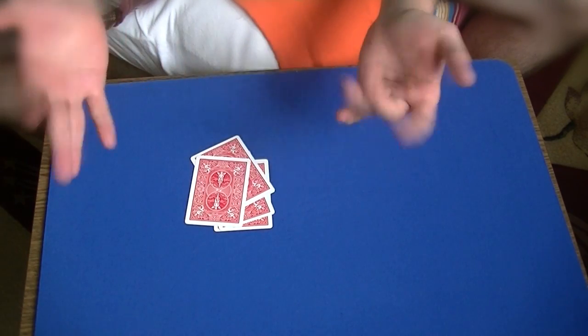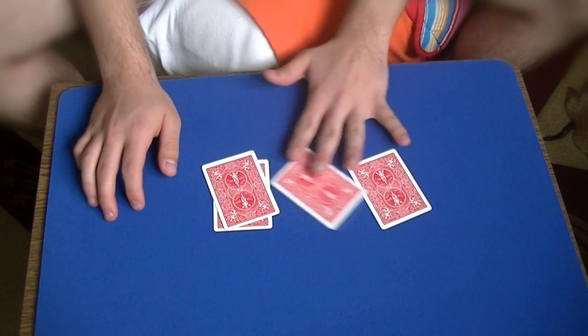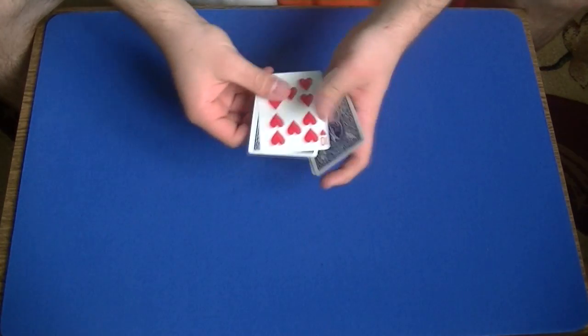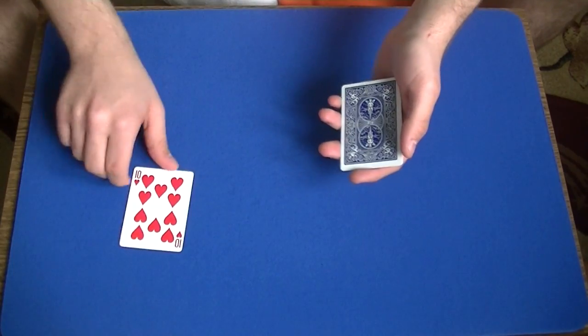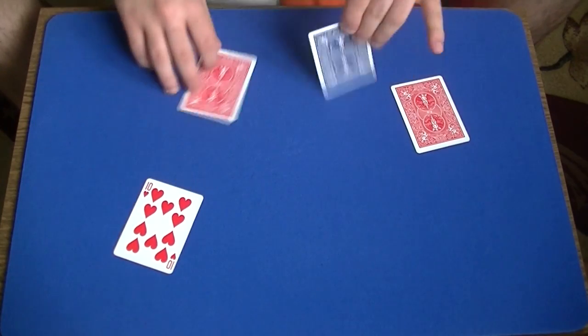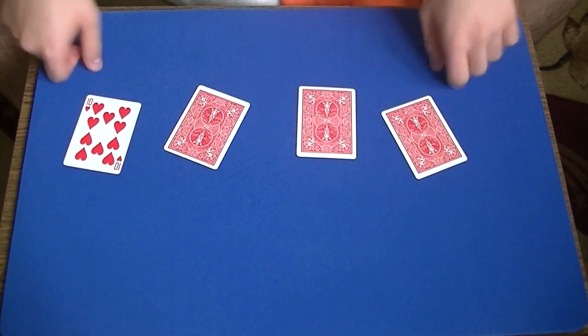This is an effect using 4 blue 10 of hearts which changed to 4 red 10 of hearts. Here is the setup for this trick. For this effect you will need 1 normal card — it is going to be a red 10 of hearts — and 3 gimmicked cards, which are actually just double-backed cards: blue and red double-backed cards. So a total of 4 cards.